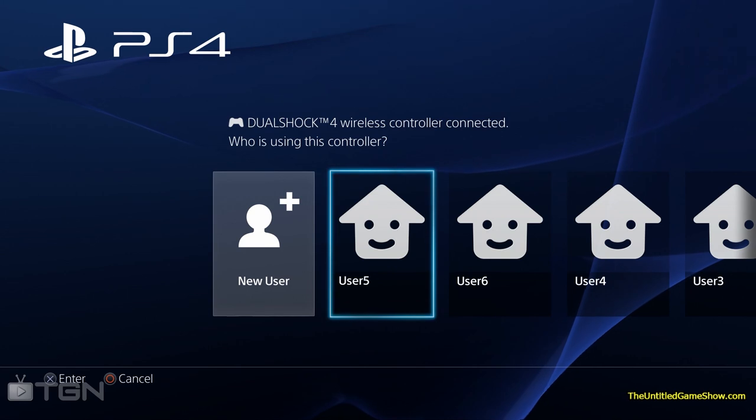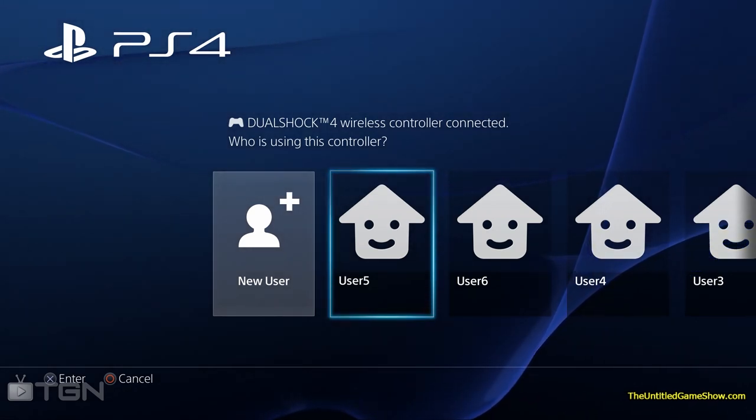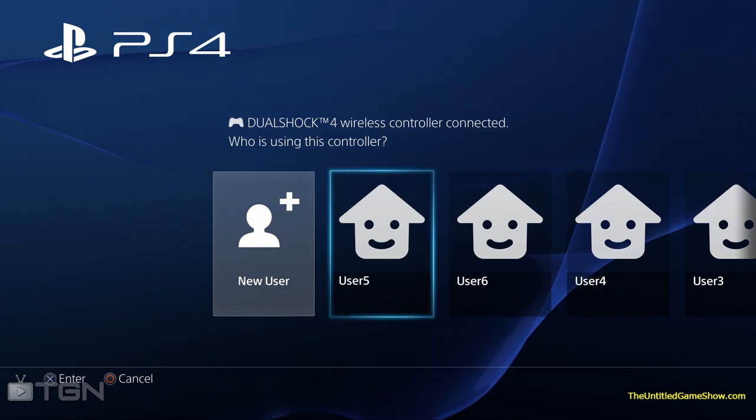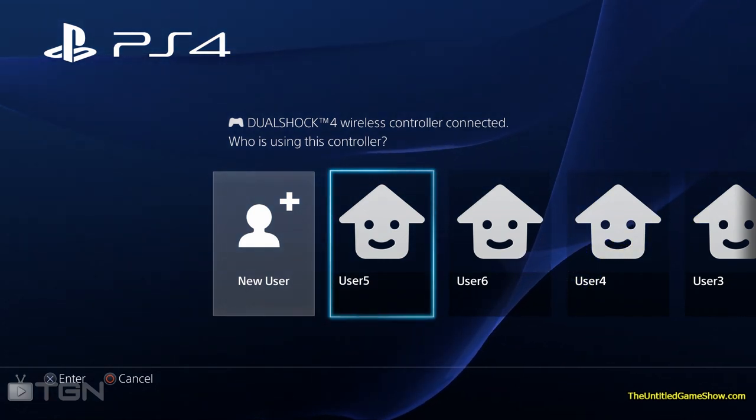Hello ladies and gentlemen, here with UntitledGameshow.com. For today's tip and trick, we will show you guys how to disable notifications you do not want to receive on your PlayStation 4. This is another in the series of our PlayStation 4 menu interface tips and tricks.